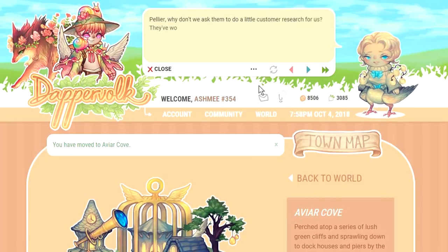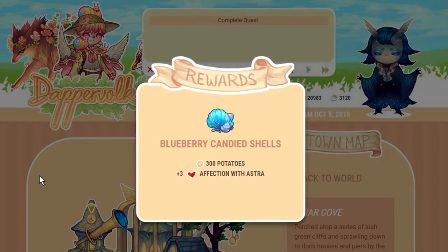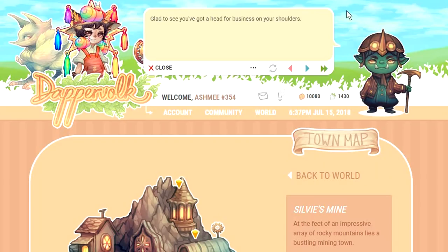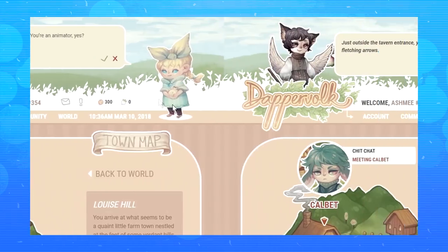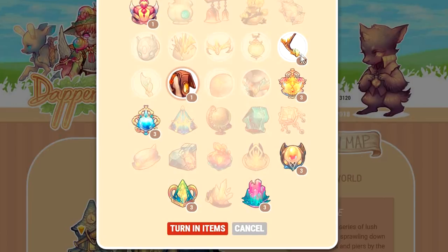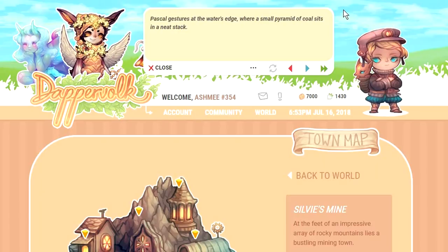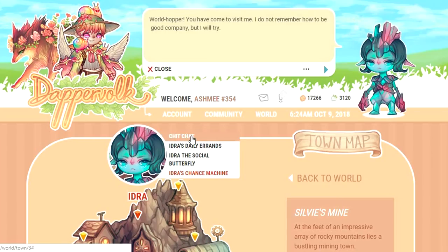Just like with my last video, I won't be touching the story in the slightest, because throughout the course of my gameplay I've come to understand that DapperVolk's story and character interactions are way more enjoyable if you go into them knowing almost nothing in advance. Each character you meet is incredibly unique and special, both in visual design and personality. So instead, I'll say that the rhythm from my original review does not get stale — each location and moral dilemma are engaging and have so much individuality. After playing through Sylvie's Mine and Aviar Cove, I told everyone the writers outdid themselves both times. That says something exciting about future town drops.